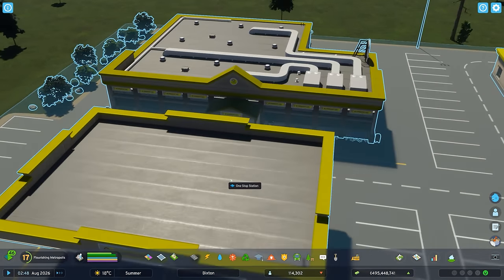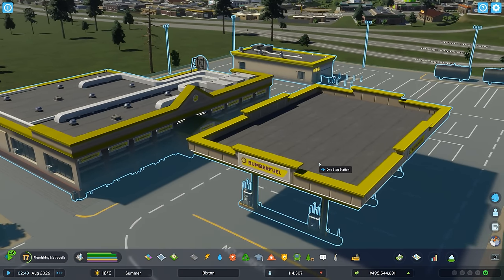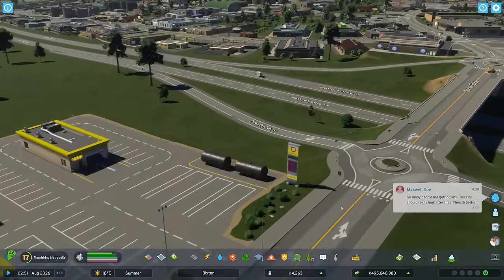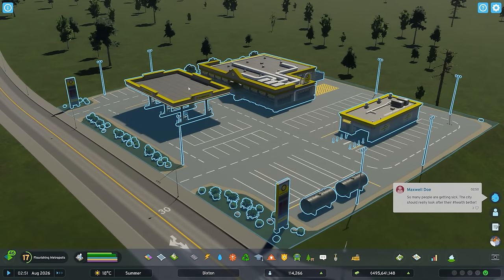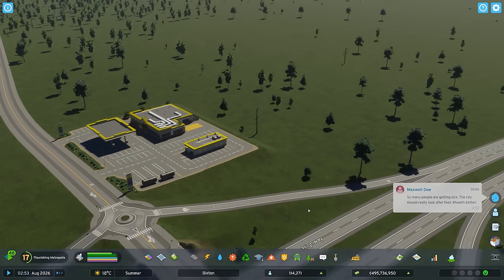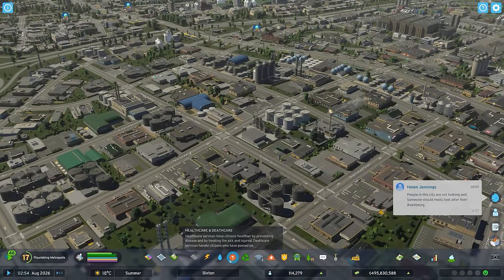It's actually a nice gas station — it looks like a Loves or something. 'Bumper Fuel' — nice. This is actually a really nicely detailed asset, comes with a car wash and everything. All right, we got that building down.